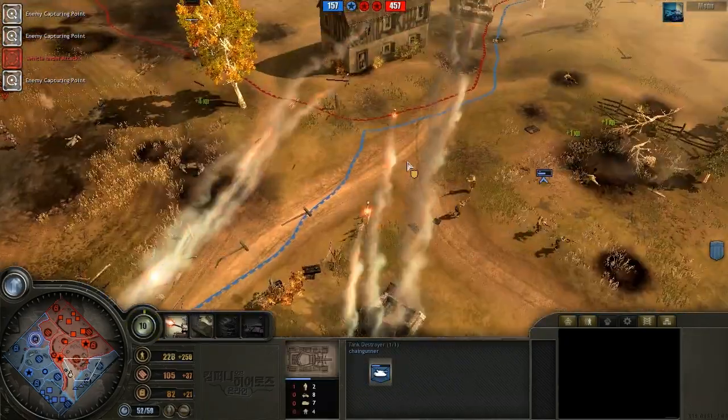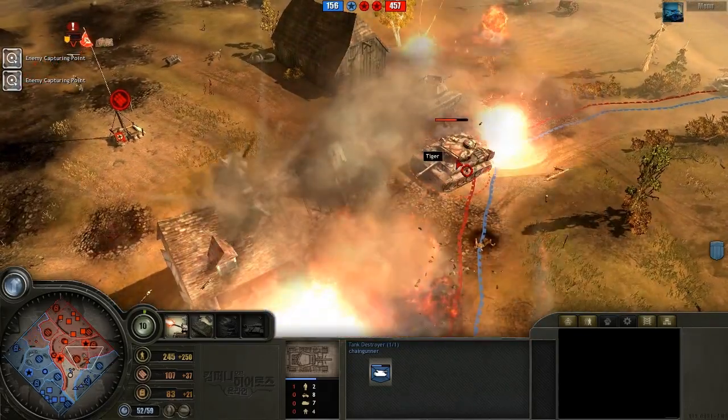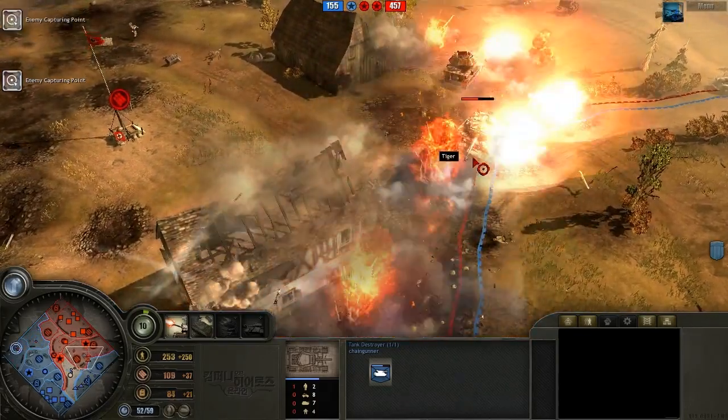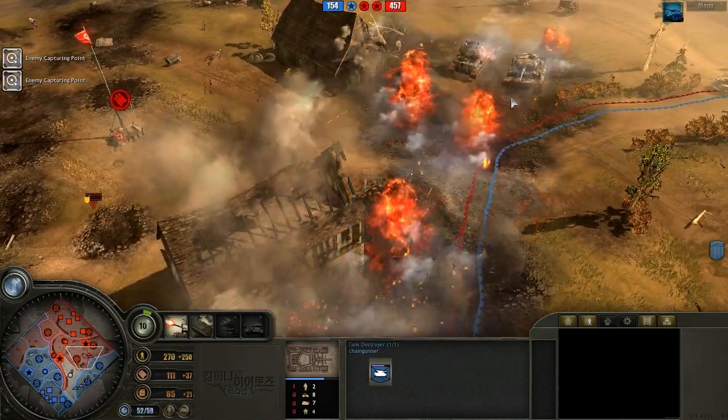We've got the double barrage onto the Tiger, and you can see that's actually doing quite a bit of damage to it — it's already down to a third health just from those two barrages.